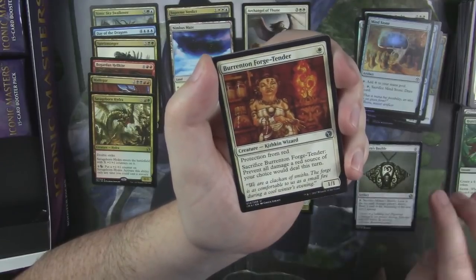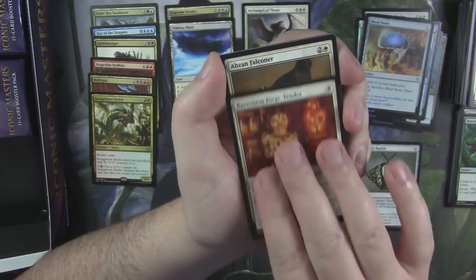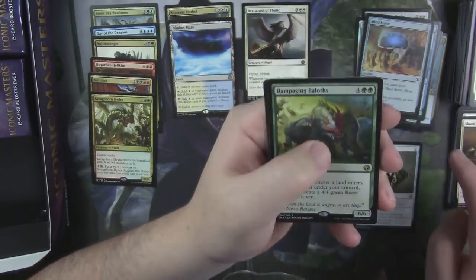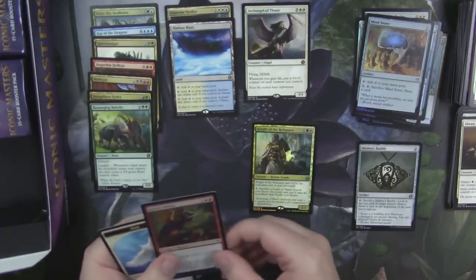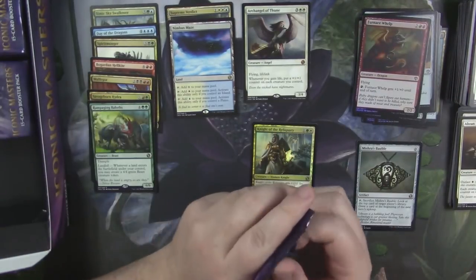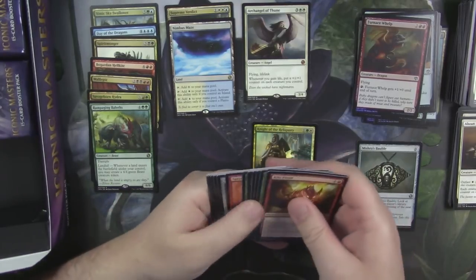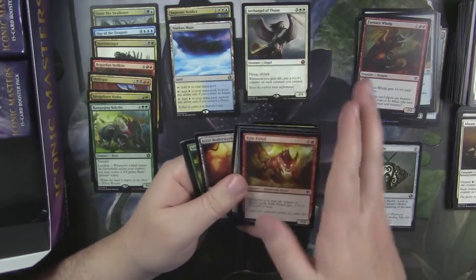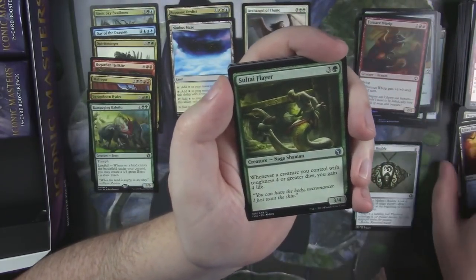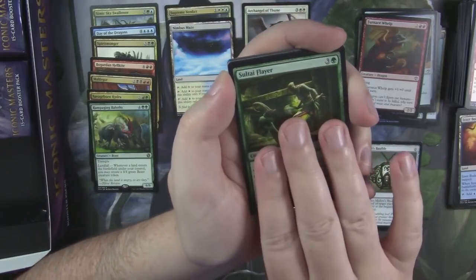Hunting Pack. Burning-Tree Forge Tender. Abzan Falconer. And a Rampaging Baloths with a foil Furnace Whelp. What else we got? We want to see another Mythic — we want to see two more Mythics, right? We also want to see things like Cryptic Command or Flusterstorm. Assault High Flare? Swords to Plowshares — a buck twenty now?